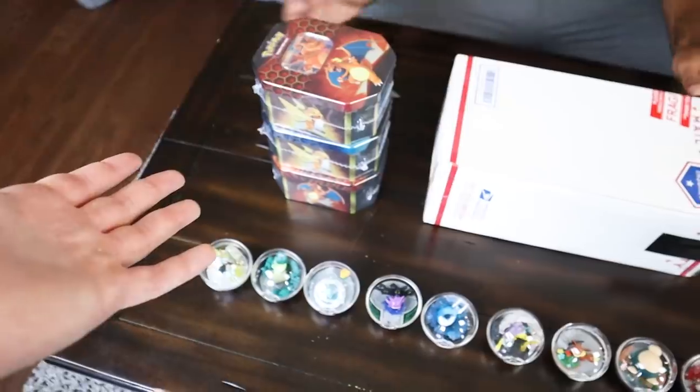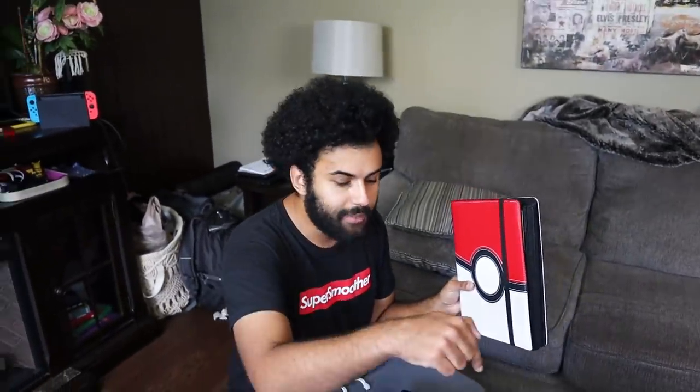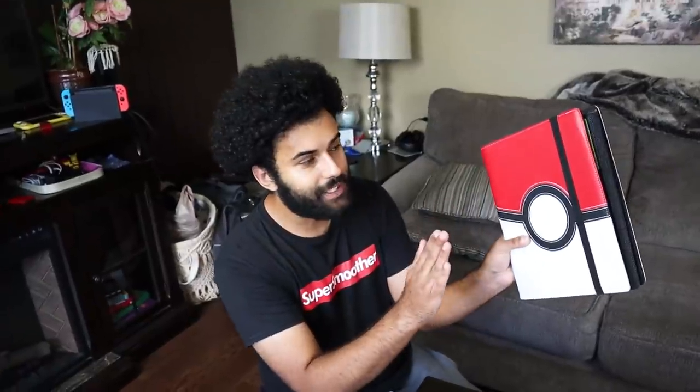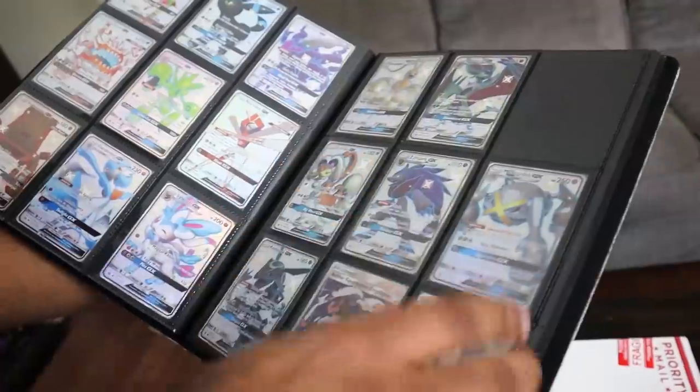I wanted to say thank you guys so much for all the support of this channel. You guys have been absolutely killing it. If you guys are new here, make sure you smash the like button and subscribe. We're gonna get to this case of Pokemon Terrariums right now and find out what's inside. Also — these Hidden Fates packs right here. This is my Hidden Fates binder. In between each Pokemon Terrarium we pull out, I'm going to open one pack of Hidden Fates Pokemon cards to hopefully complete this binder. The only shining I'm currently missing is a Kangaskhan and a couple of the major shinies — the full art ones.